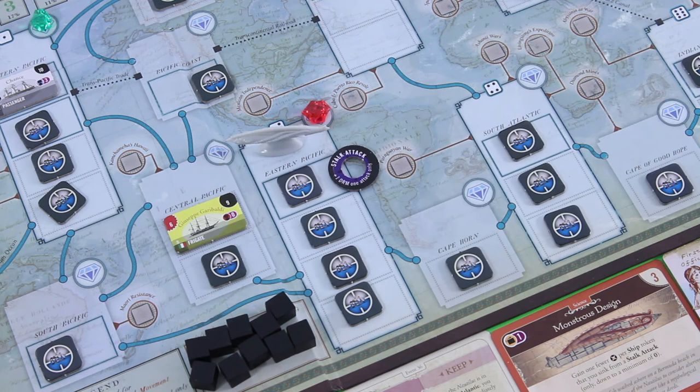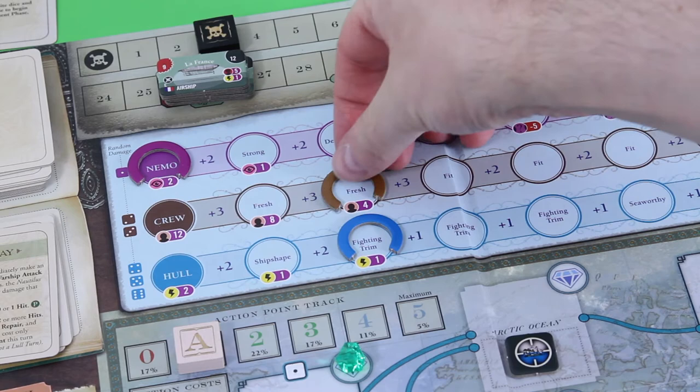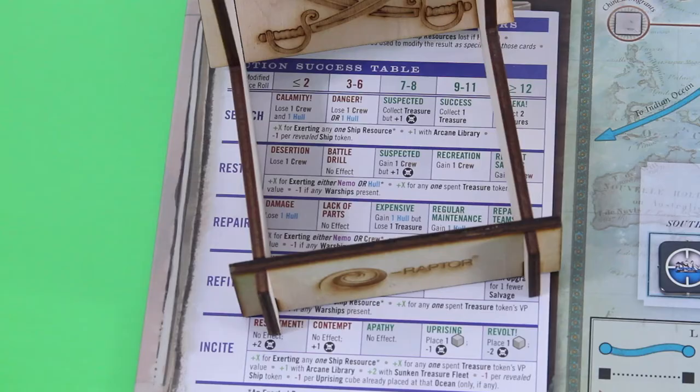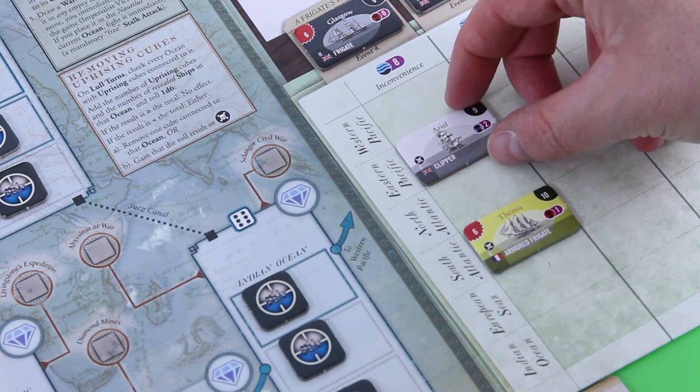Let's see what we get — a clipper! That's not terrible at all. We will definitely go for this ship. It has a defense value of nine. Let's wager one crew point — we need to roll a six. That's a six for sure! Awesome. Let's put the aerial into the Eastern Pacific tonnage track — one point for us. It's kind of a pity but we'll take it anyway.